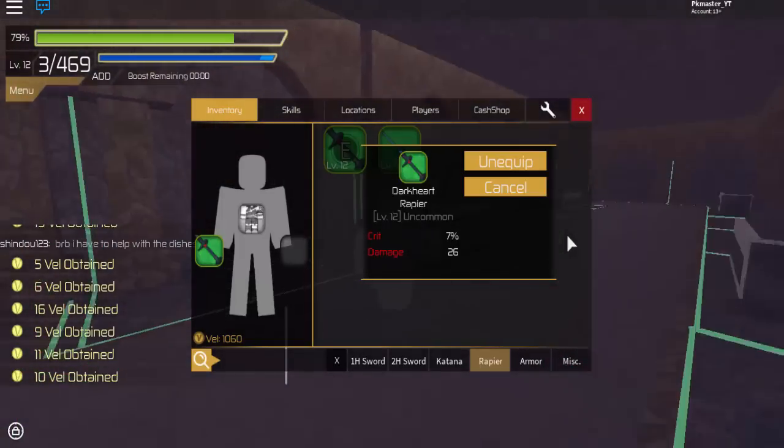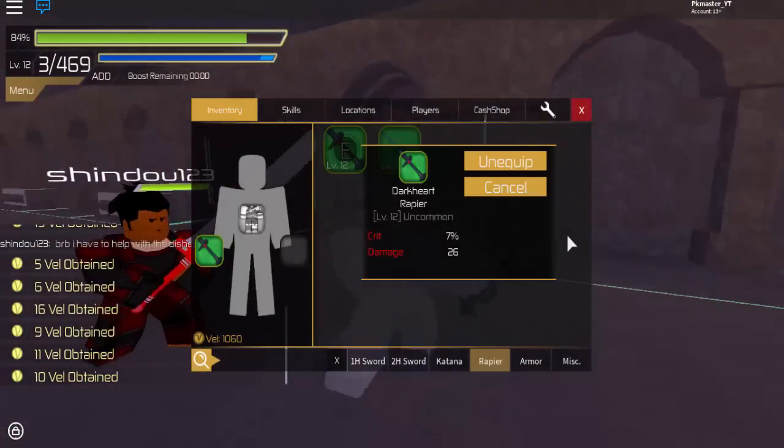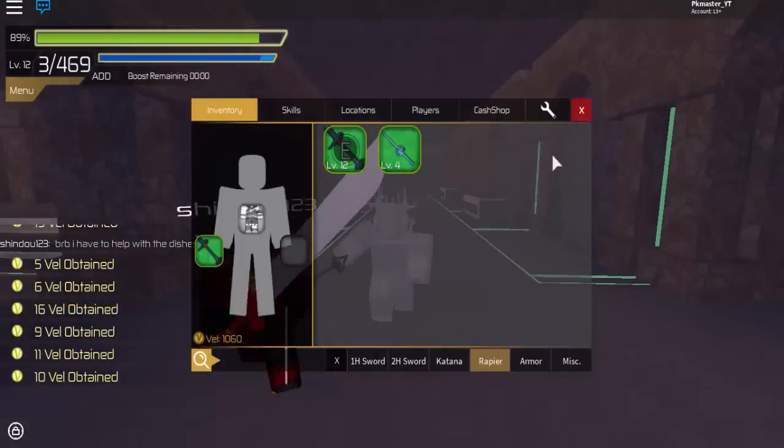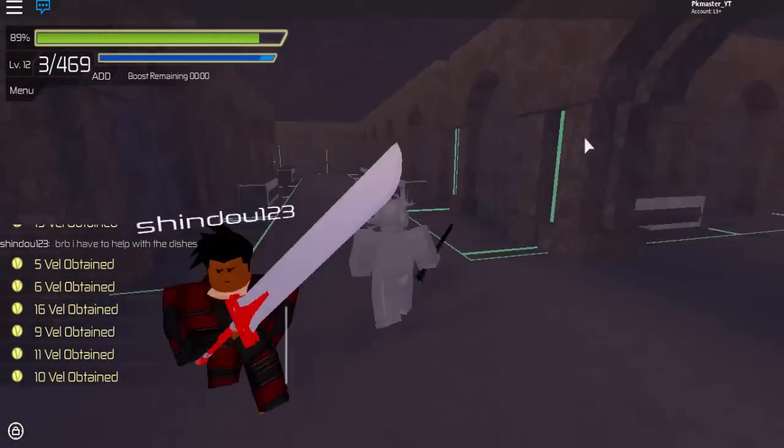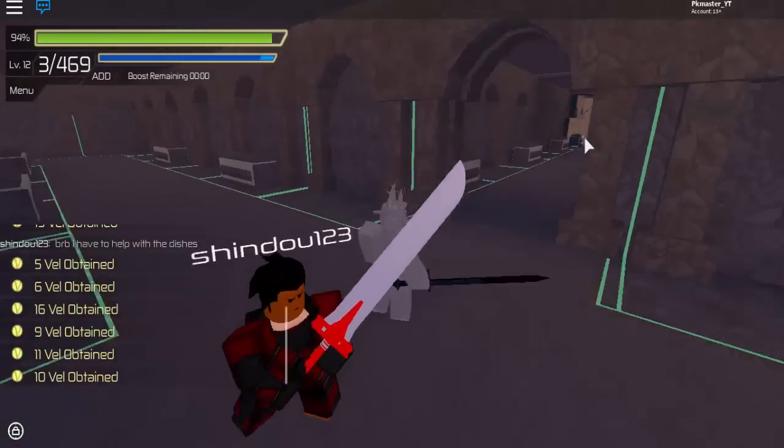It does 26 damage, and it has a 7% chance of having a critical hit. And that's how you get the Dark Reaper. These don't really spawn that much, by the way, so it's going to be kind of hard for you to get it.